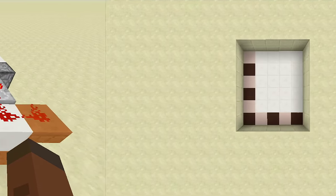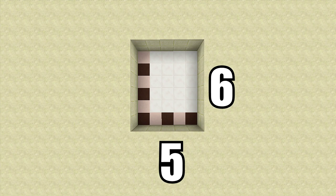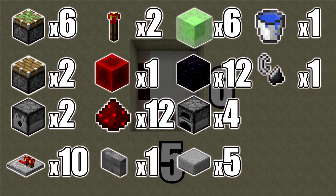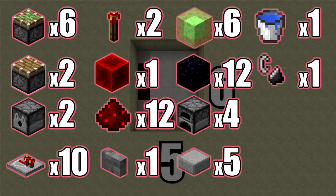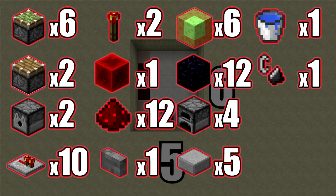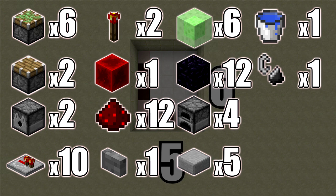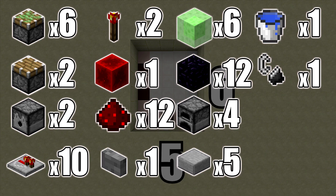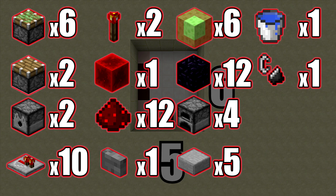For this build you're going to need a five by six spacing and you're also going to have to dig down two. The resources you need are: six sticky pistons, two regular pistons, two dispensers, ten redstone repeaters, two redstone torches, one block of redstone, twelve redstone dust, one button, six slime blocks, at least twelve obsidian, four furnaces or any movable object, five stone slabs, one water bucket, one flint and steel, and one piece of sand.